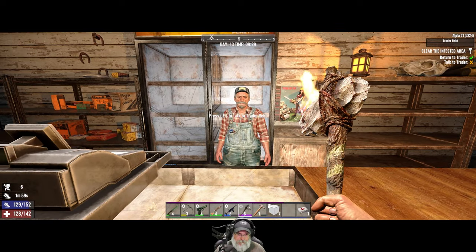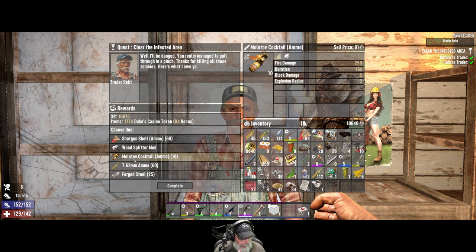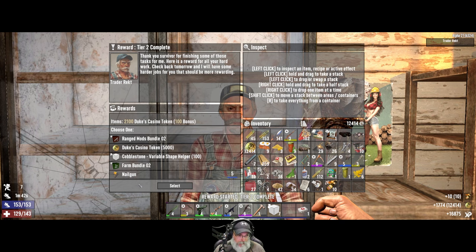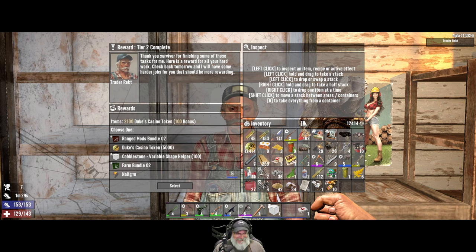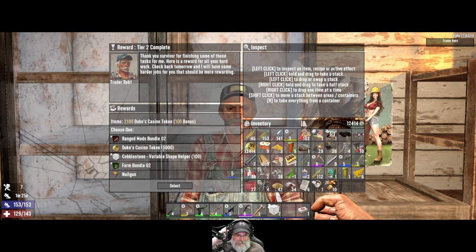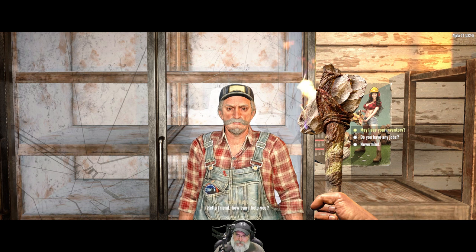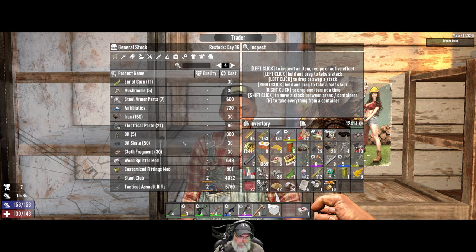Empty your pockets - there you go, don't spend it all in one place. I'm going to take the molotovs because those will be useful on horde night. We are finished with tier two, ladies and gentlemen - look at that, a blue nail gun! Who's going to take 100 cobblestone over a blue nail gun? That's just funny. Let's look at his inventory first before we spend the 5,000 dukes.